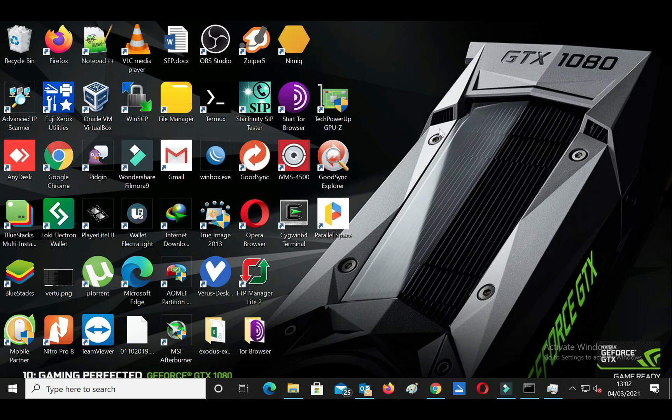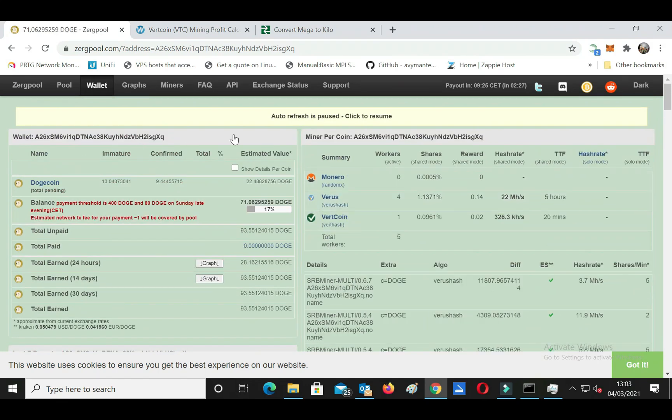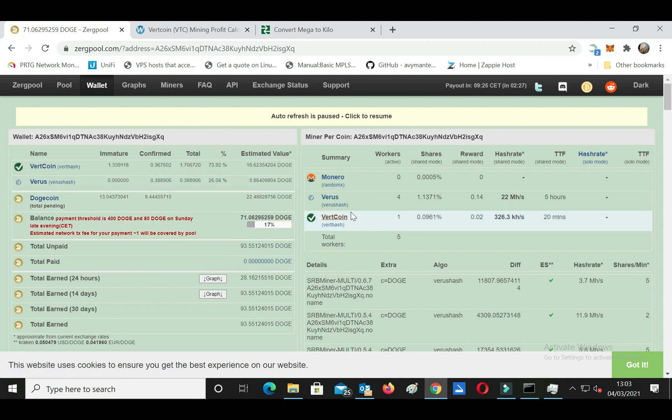Today I'll show you what coins you can mine using a GPU with under 4 gigabytes of VRAM. I'm using a 3-gigabyte Nvidia GTX 1060. You can also use an AMD RX 580 or RX 470. For the mining pool I use Zergpool.com. I currently mine Vertcoin and Virus Coin, which I convert to Dogecoin. I now get 93 Dogecoin using the GTX 1060 3GB to mine Vertcoin.